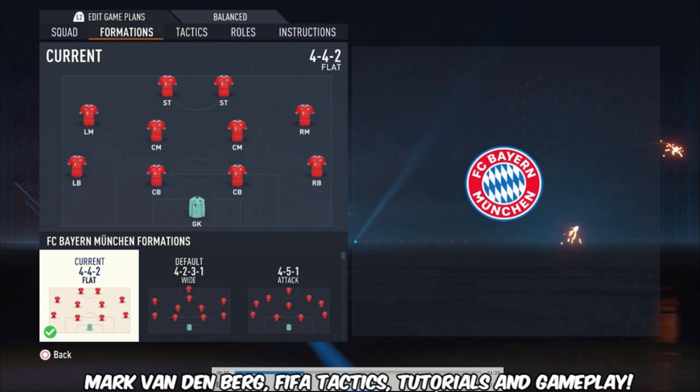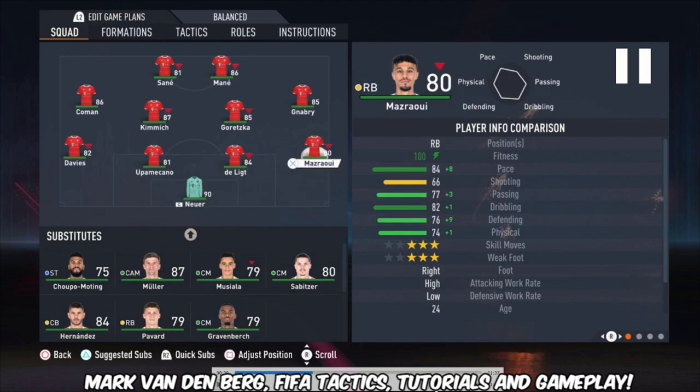Let's start with the formation — it's the 4-4-2 formation. Neuer is the goalkeeper. I'm using Mazraoui as the right defender; he is faster than Pavard, so that's why I'm using him.